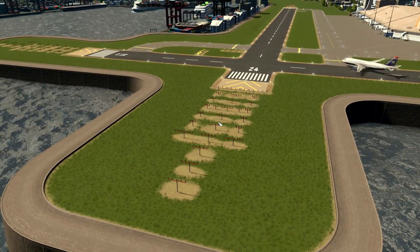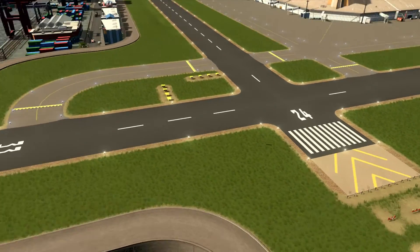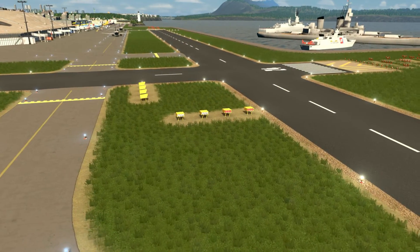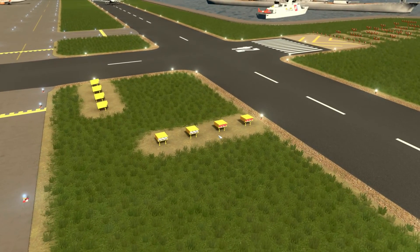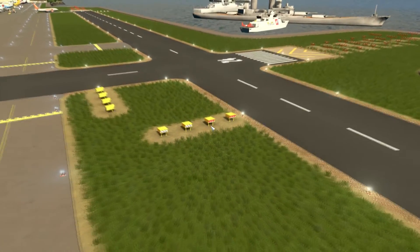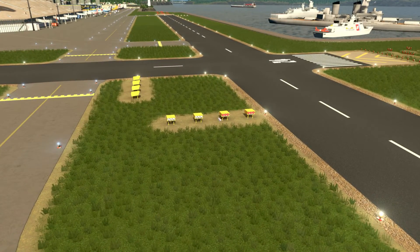We already showed the runways, numbers, and approach lights. Next we have precision approach indicators — those are the lights that appear as white or red depending on your descent angle. Two white and two red means you are on the correct course while descending. Of course they are not functional in the game, just an eye-candy asset for your airport construction.